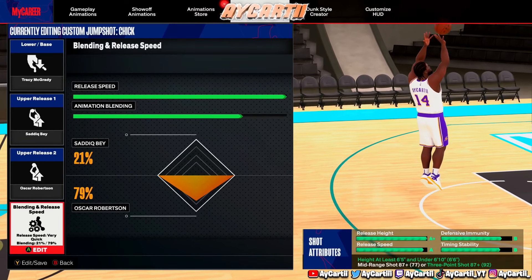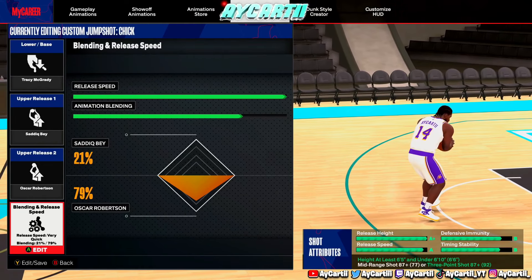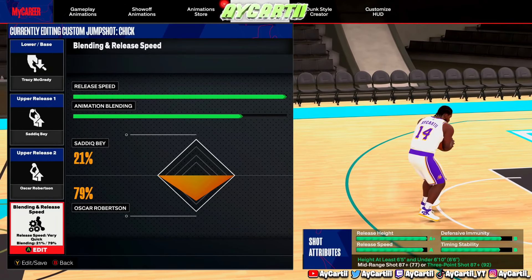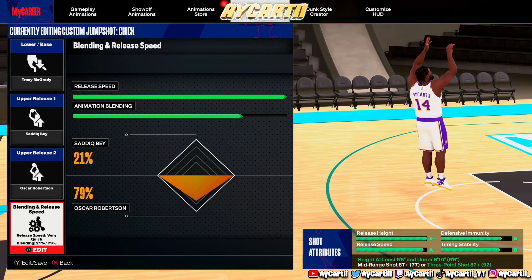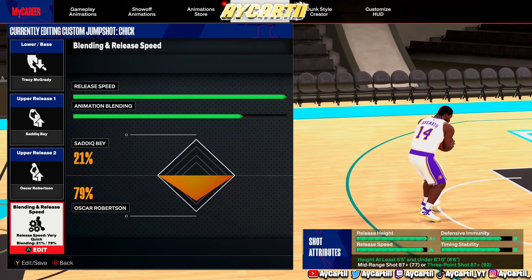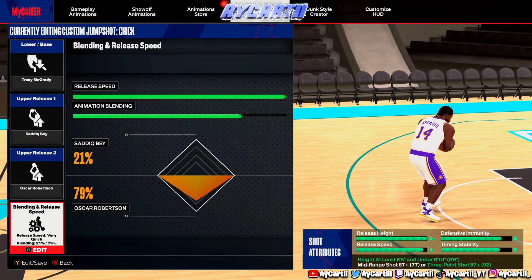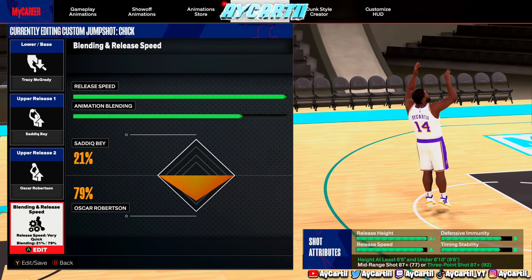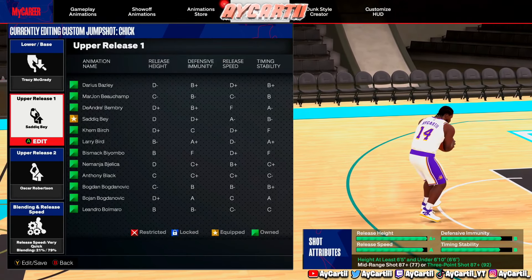If you have a popper build you can make this exact jump shot — it's just a little bit slower, but if you're open you're greening it. I'm not ever touching this jump shot for the rest of the year. Now let's move on to the next jump shot — the replica for poppers and lockdowns. This is the exact same jump shot but with a Jarrett Culver base instead of Tracy McGrady. All you need is a 78 three-pointer for this. I have a 78 three and 63 midi and I don't miss.